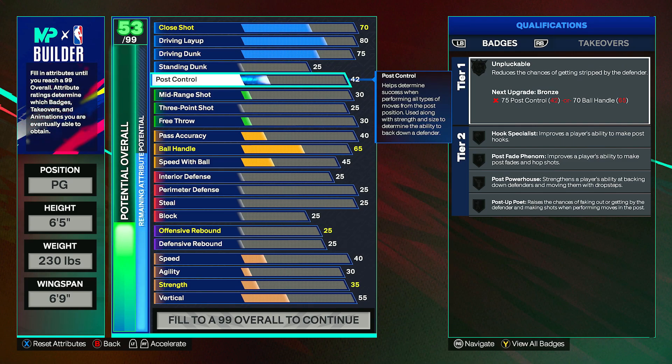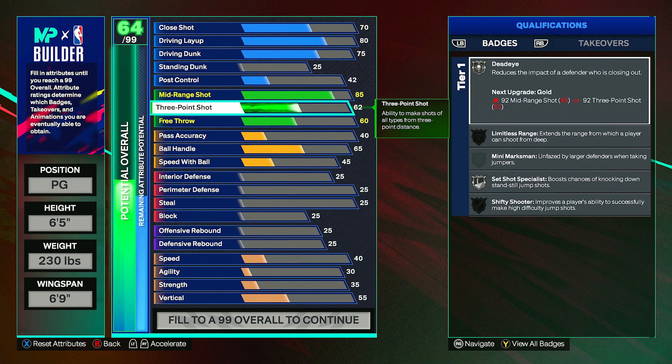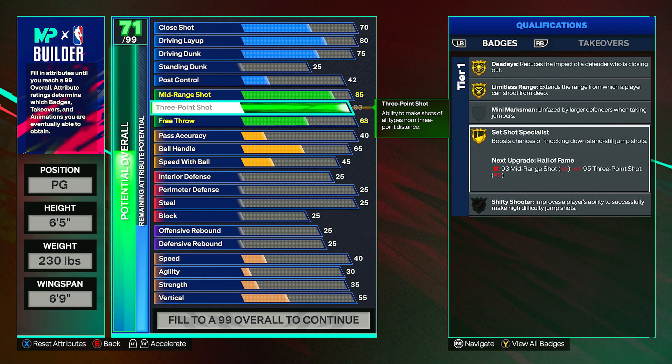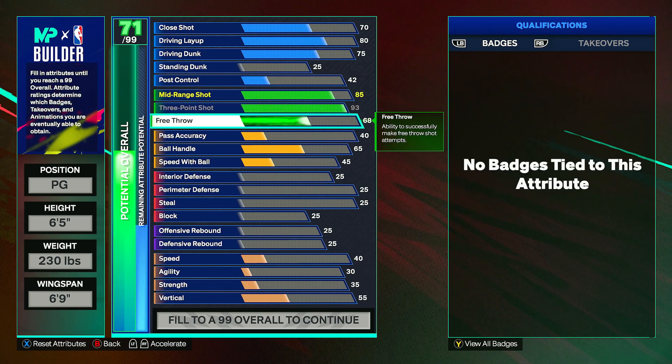For shooting, you can bring your mid-range up to an 85 — very good, you'll have no problem shooting in the mid-range. You can bring your three-pointer all the way up to max, which is a 93, and that will give you gold deadeye, gold limitless range, gold set shot specialist, and you'll also get shifty shooter once we get down to the agility.